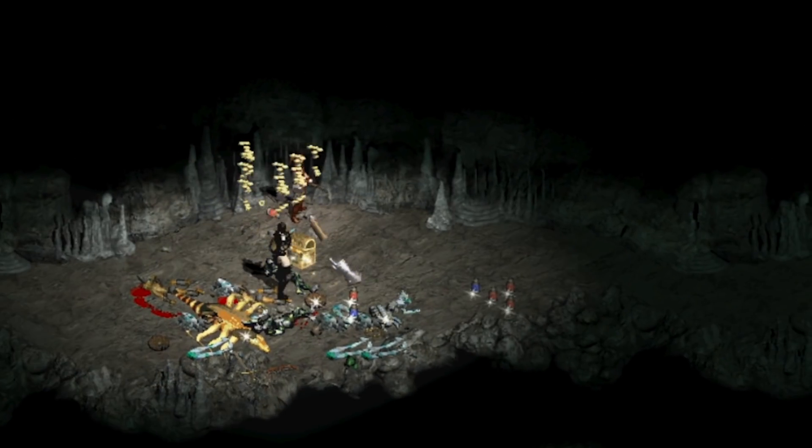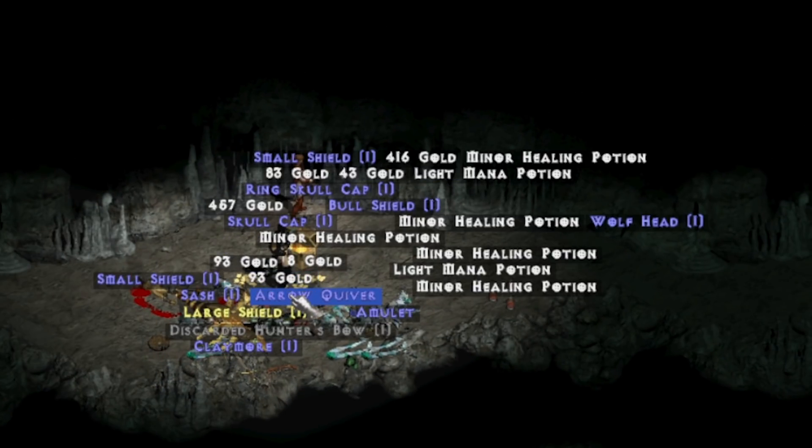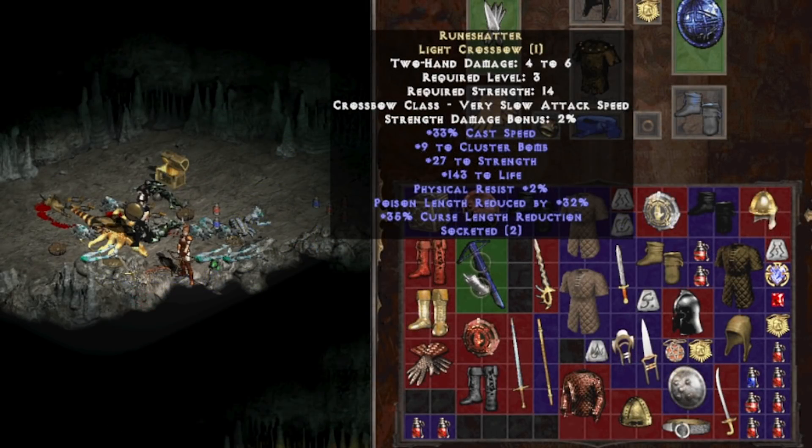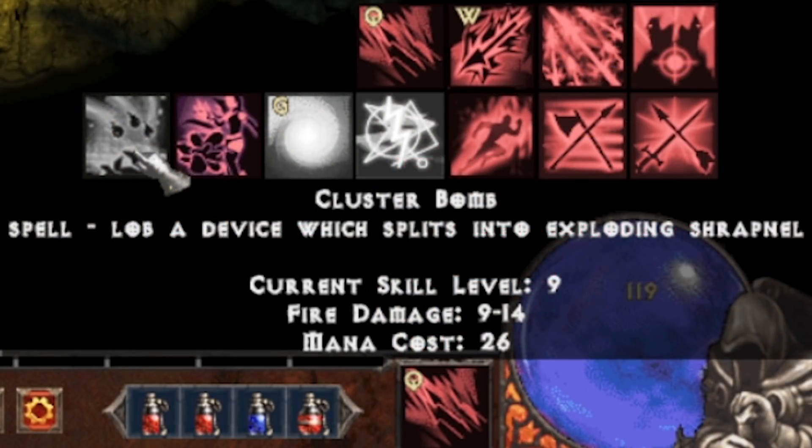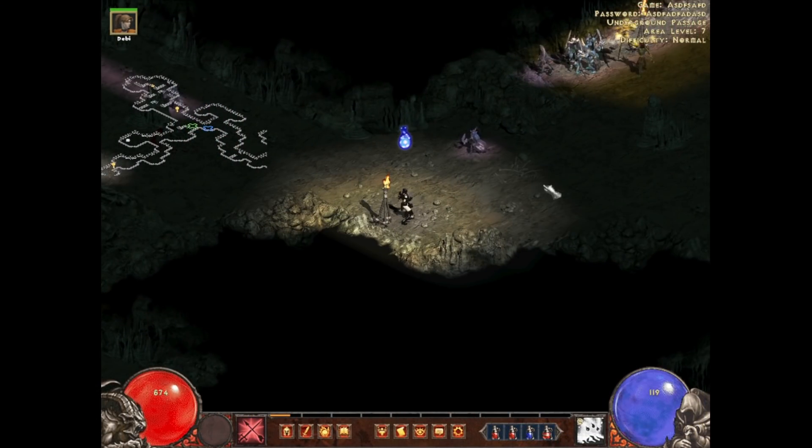We don't have to unlock the chest — we have keys. We got this runeword white crossbow which gives plus 9 to Cluster Bomb, which sounds like an assassin skill. It has a lot of bonuses to life too, which is good for hardcore, and it also increases cast speed. The issue is we'd have to go down the trapper tree, which only allows traps, melee, summoning, and buff/debuff skills — so we can't use throwing anymore. Apparently the assassin was reworked — Subterfuge is a new ability and she no longer has Cluster Bomb, but we have a really high rank of it at level 9 so we're going to use it for now.